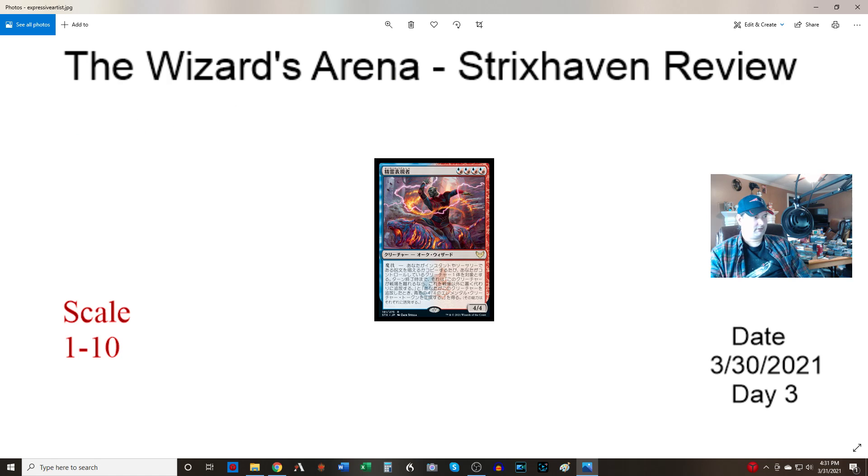Expressive Artist — four blue-red hybrid mana, an orc wizard. Wizard is kind of relevant. Magecraft: target a creature you control gains — until end of turn, if this creature would leave the battlefield, exile it instead of putting it anywhere else, and whenever you exile this creature, make a 4/4 token. So you cast a bunch of stuff, destroy your creatures, and get 4/4 replacement guys. The problem is opponents can respond with instant removal like Heartless Act and kill the thing before it gets the special ability. It's okay at best — I'd give it a three.